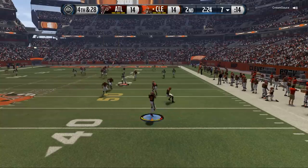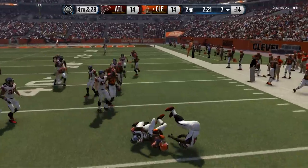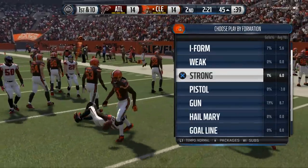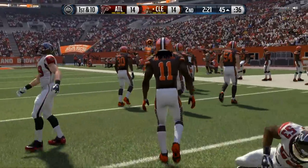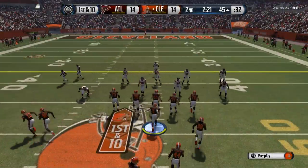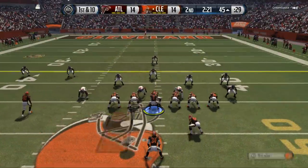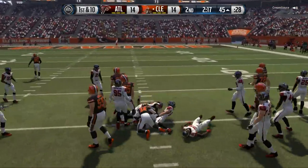We still had guys in coverage and he had to take the sack — there was nowhere for him to go. Now the defense is really starting to dominate. Here in this two-minute situation, I'm going to check down into my power running set. The strong eye twins, in my opinion, is one of the most underrated formations this season. Haven't seen any videos posted about it and I think it's very effective. Let's start off with the power right down the gut — Isaiah Crowell.